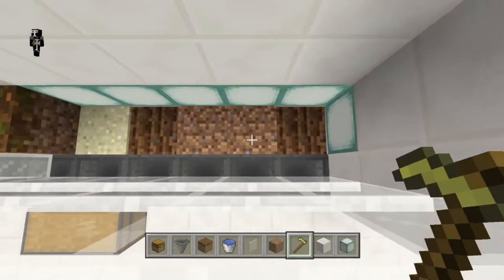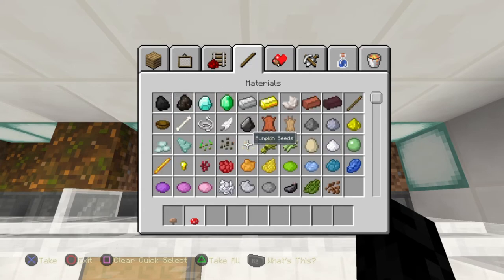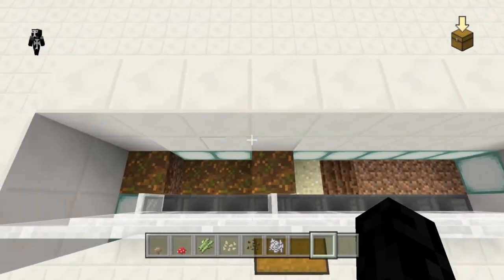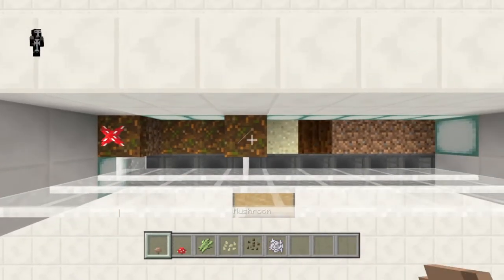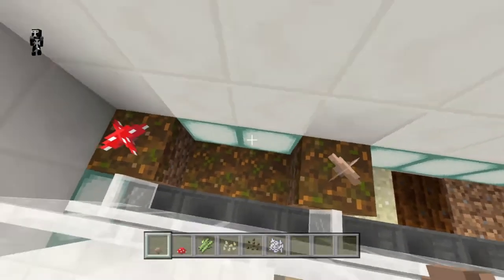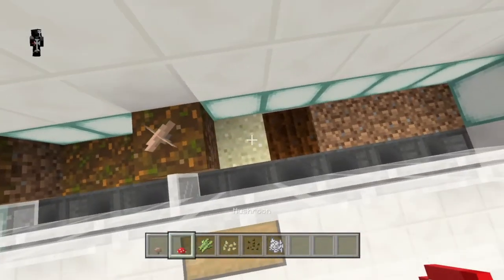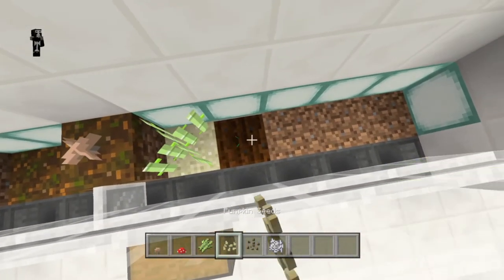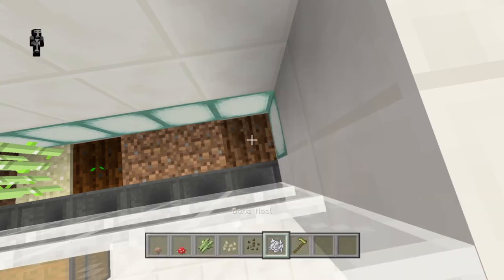The next thing we'll need to do is hoe some dirt to make fertilized dirt — just a bit too far from the water, but that's fine. Get all our crops: some mushrooms, some sugarcane, pumpkin and melon seeds. Starting over by the podzol, place one of each type of mushroom on the high ground, because this high ground won't be flooded with water later. I'd do both brown mushrooms since I only use mushrooms for brewing, but do it however you want. The mushrooms go on the high ground; the ones on the low ground get washed away.